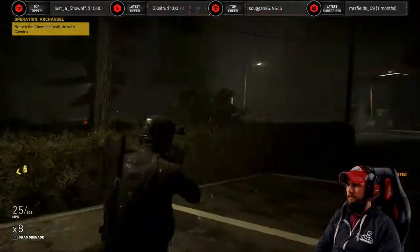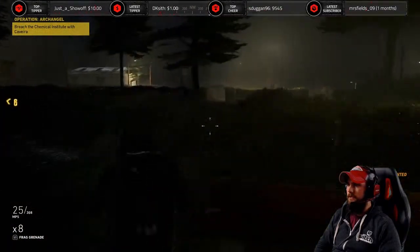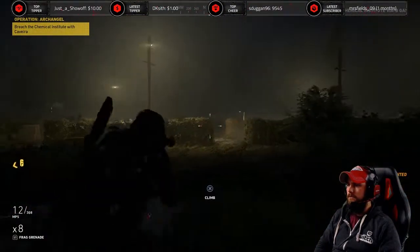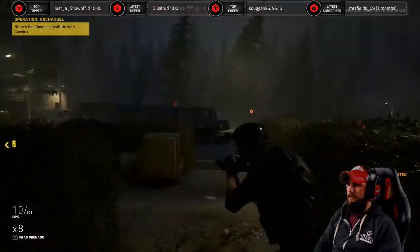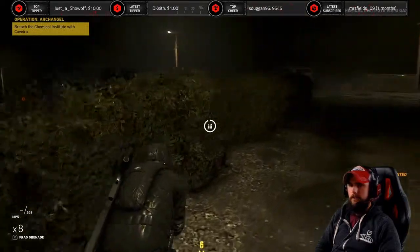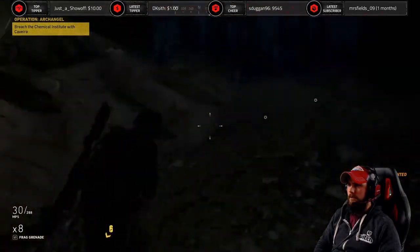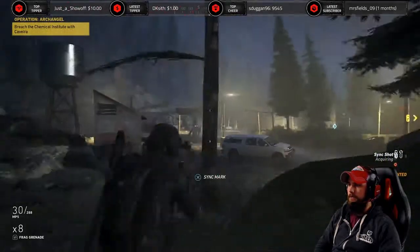They've seen us, we're moving — moving swift. Stick to the shadows, Ghost. Here we go — headshots. We've got to take out these outsiders and then we can move inside to the buildings and see how things are rolling. Good job, guys — let's take them out and then we're moving in the buildings.